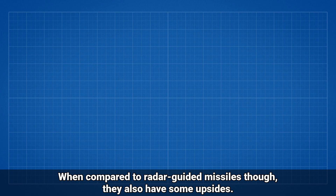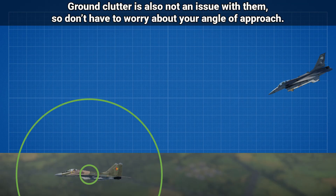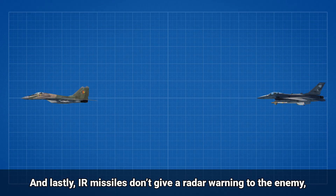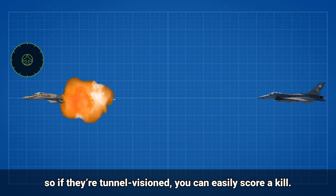When compared to radar guided missiles though, IR missiles also have some upsides. IR missiles are fire and forget, so once you fire the missile, you don't have to keep looking at the target. Ground clutter is also not an issue with them, so you don't have to worry about your angular approach. And lastly, IR missiles don't give a radar warning to the enemy, so if they're tunnel visioned, you can easily score a kill.